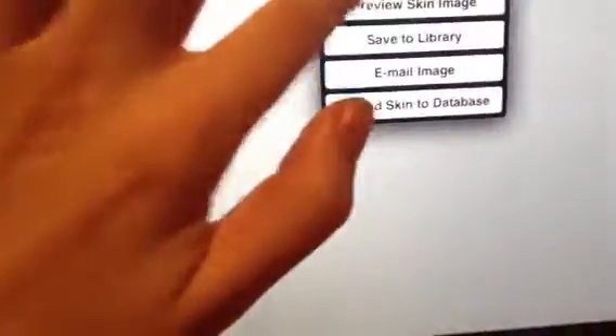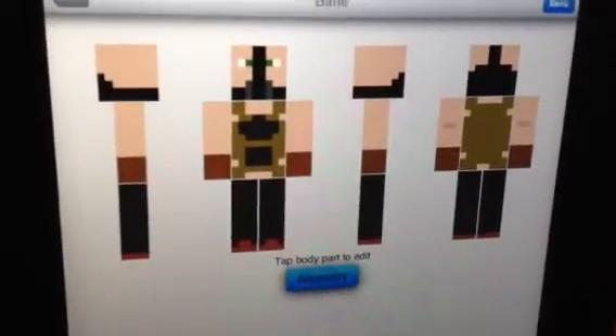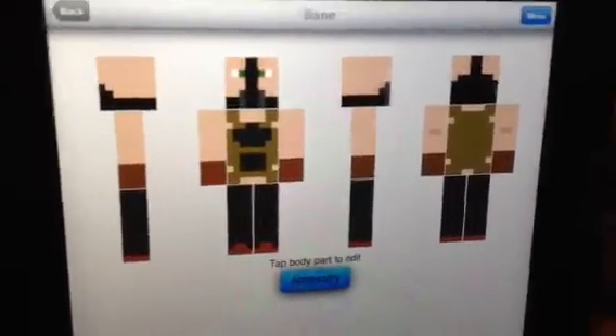I've got this Assassin guy. Sorry, this is really shaky — I'm just holding it in my hand. I might just start doing it like this and not putting it in 3D. Next, we've got Bane. I did make this one. I definitely like it a lot.